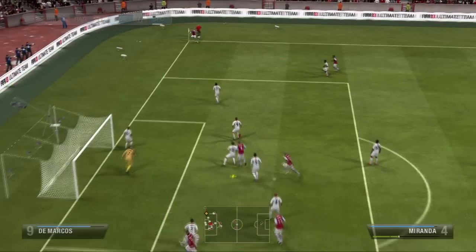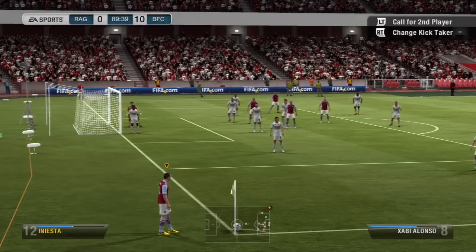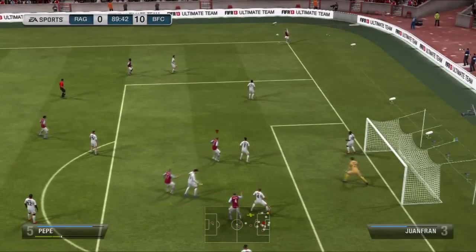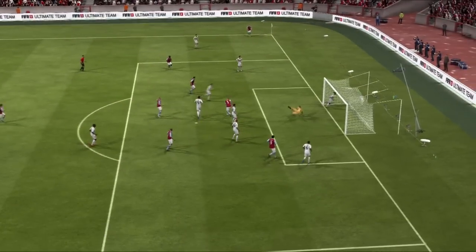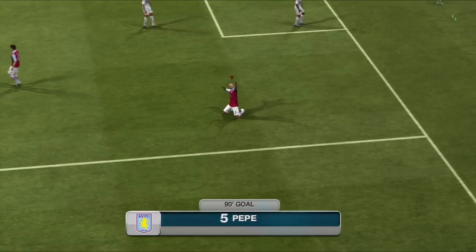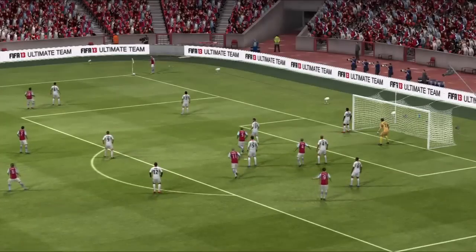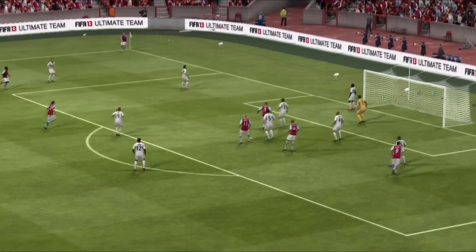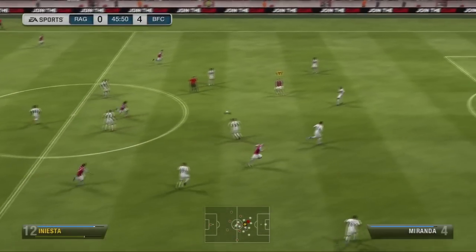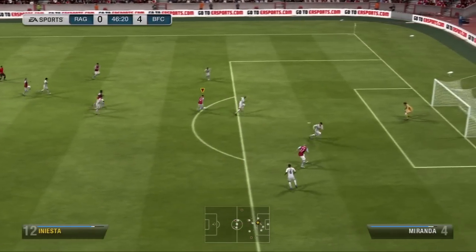Iniesta here with the corner to Miranda — Miranda putting it over the bar. A couple of minutes later, this time to Pepe, who gets it into the back of the net with a great header. Iniesta has got great corner and free kick ability. His free kicks are probably the weaker bit — he doesn't have that great free kick stats.